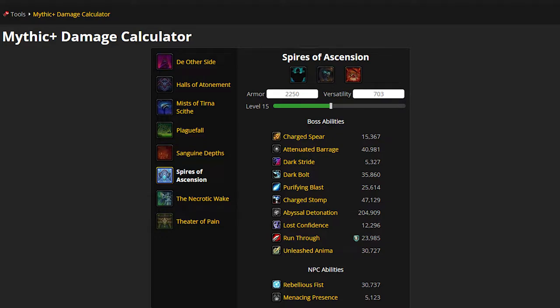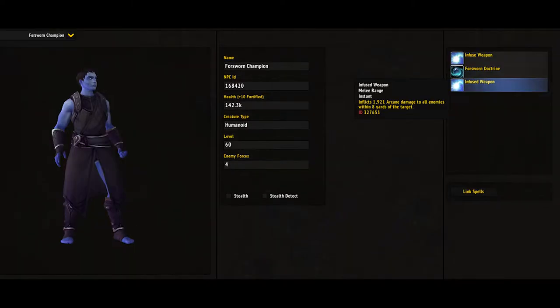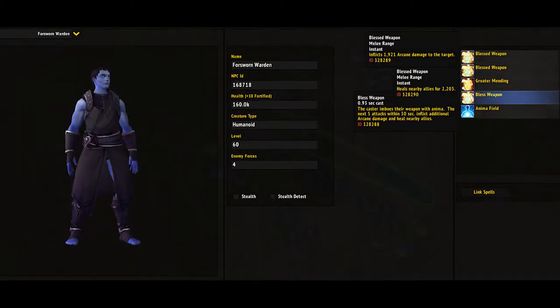I tried figuring out how much damage imbued weapon does on Wowhead, but it appears they don't track this NPC ability — they only track rebellious fists and menacing presence. There are three mobs who are able to cast imbued weapon: menders, champions, and wardens.